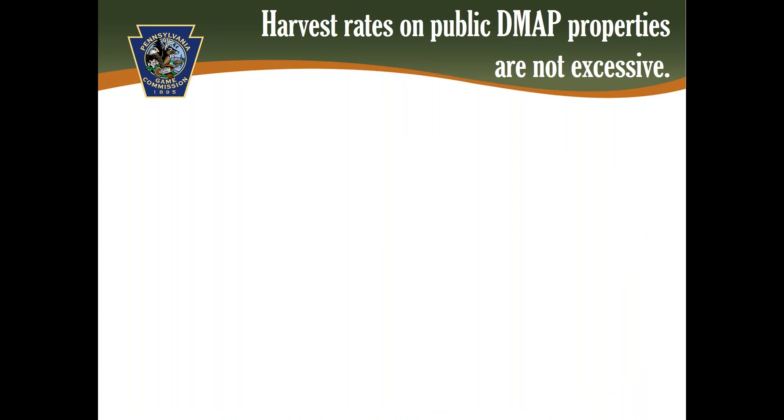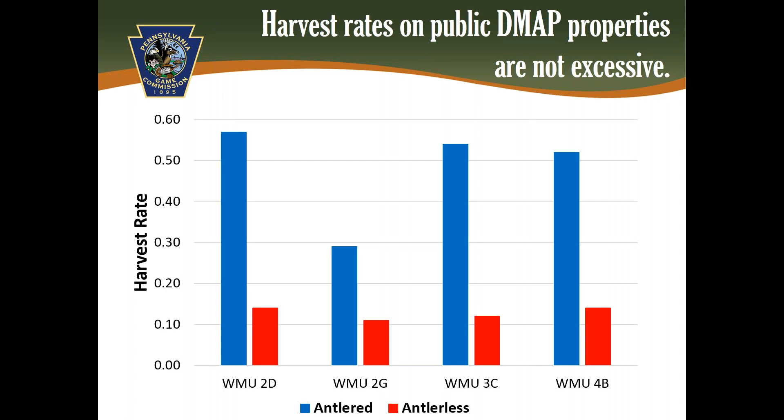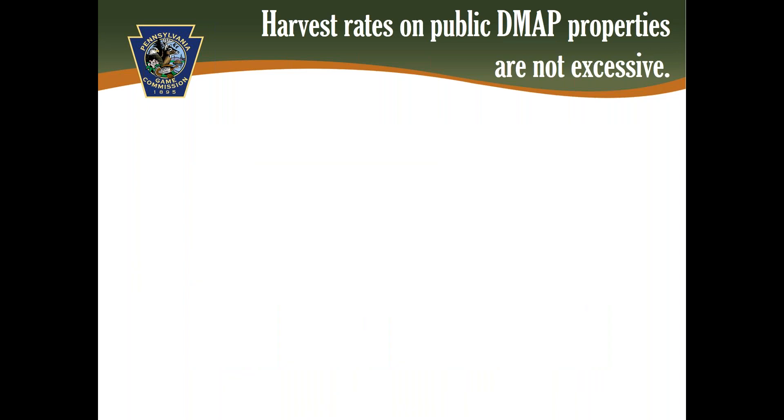Data from marked deer indicate that harvest rates on public DMAP properties tend to be low, despite the larger percentages of harvest in those three units where there is a fair amount of public land. From our field work, particularly in wildlife management unit 2G — where DMAP adds the most to the antlerless harvest — we see some of the lowest harvest rates. This graph shows data from a study completed from 2008 to 2011 in four wildlife management units. Unit 2G had the most public land and DMAP use, but also had the lowest antlered and antlerless harvest rates — that is, the lowest percentage of deer in the population that were harvested by hunters.